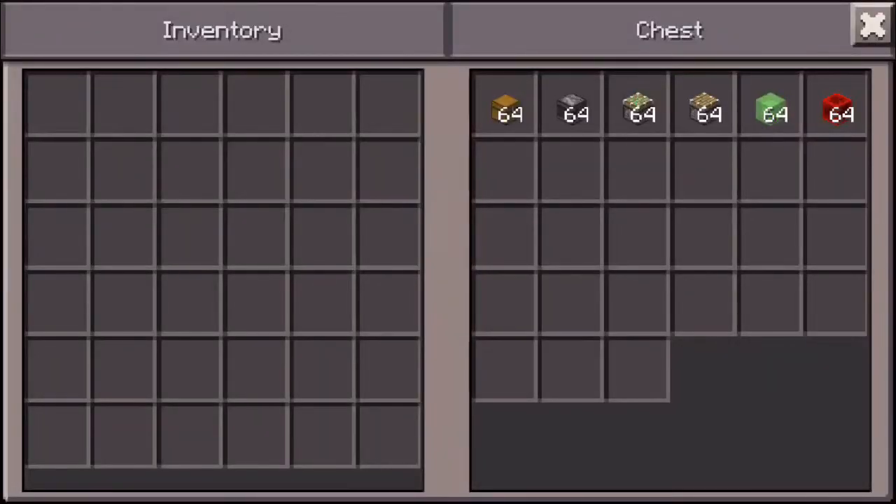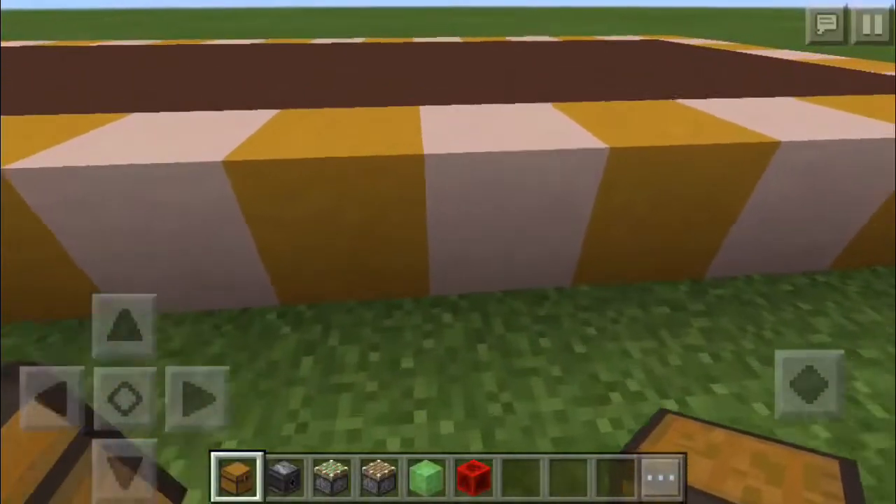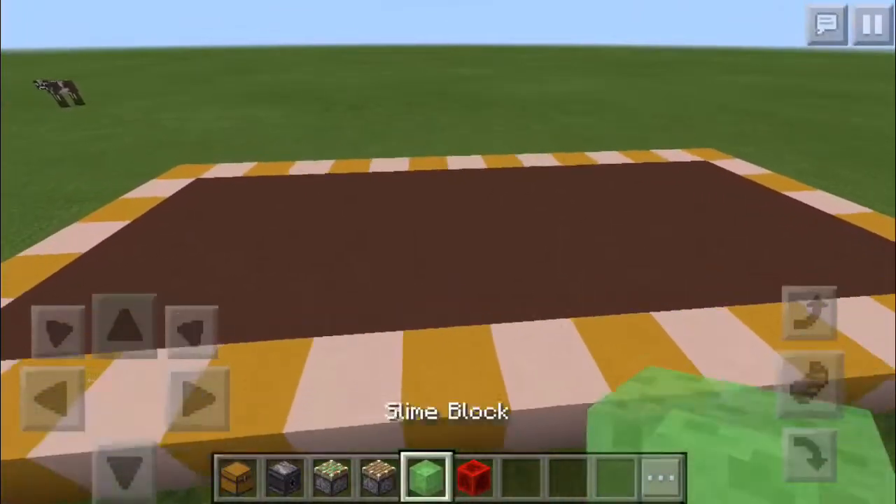The items you will need are: two chests or whatever item you want, two observers, two sticky pistons, two normal pistons, six slime blocks, and you will only be using one redstone block. Alright, here we go.